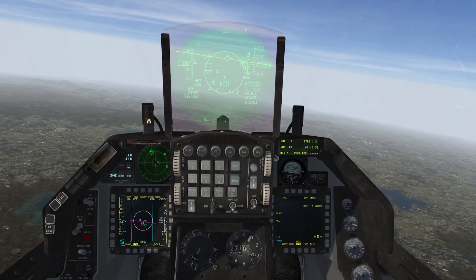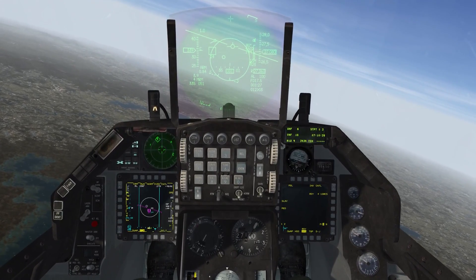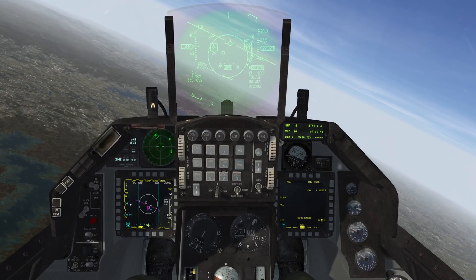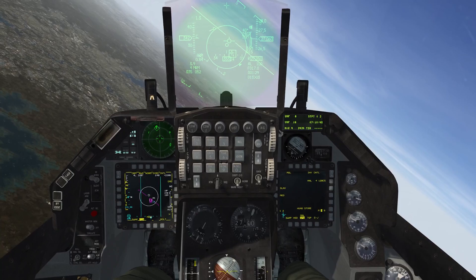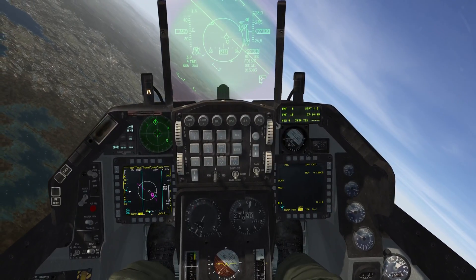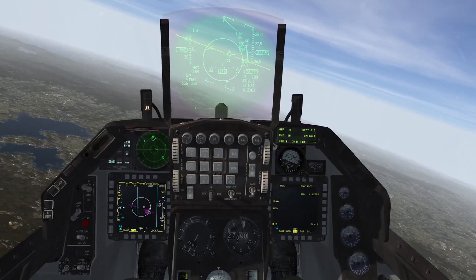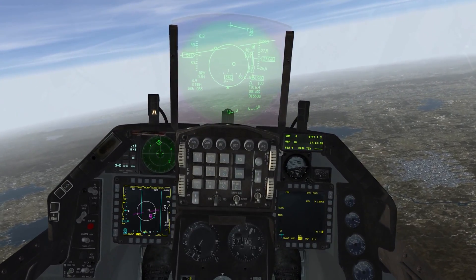I'm going to switch to station 8 and click it a bunch of times — I clicked it three times — then press and hold it. I've got a hung store. So if you get that in combat, you can just press the missile step and it'll step to the next one, and now you can use that missile.